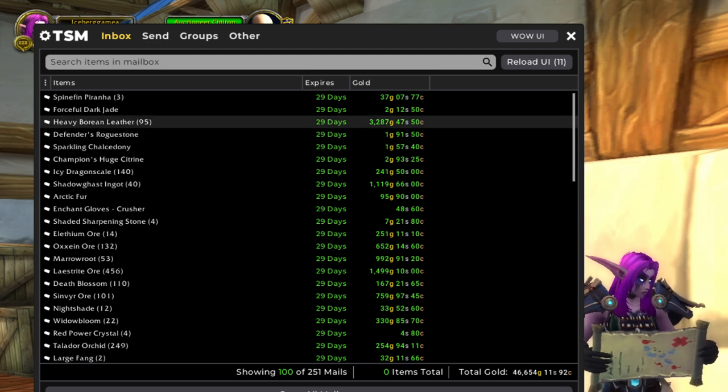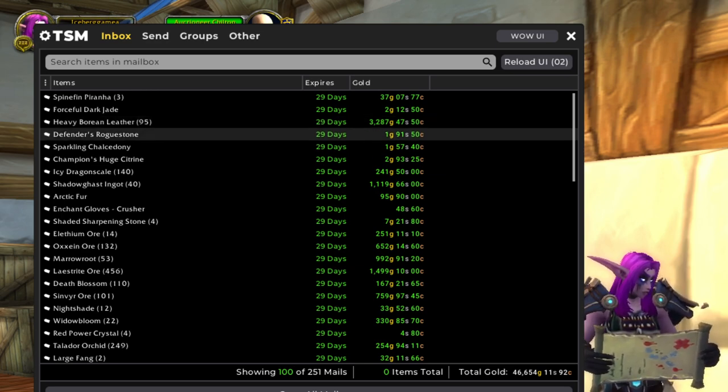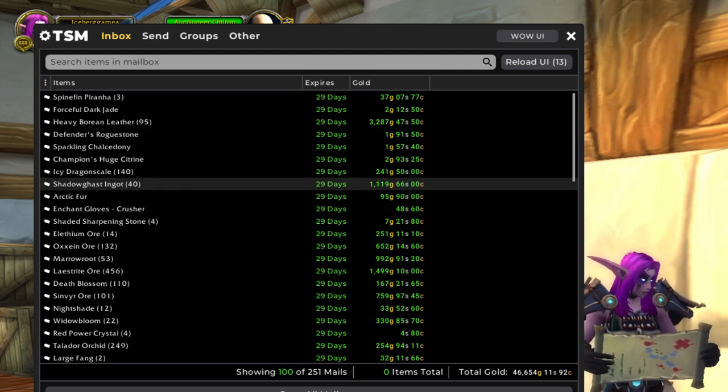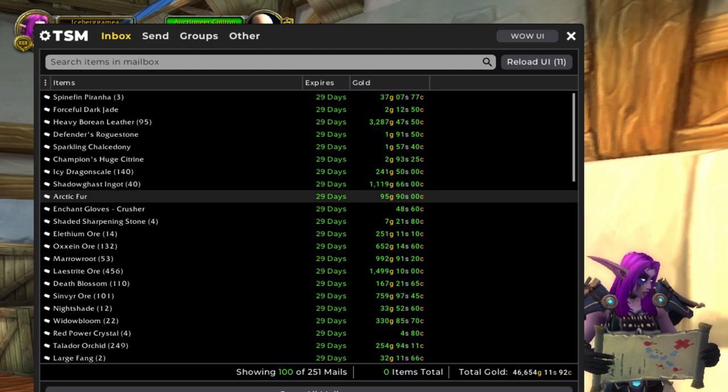Starting things off right away, we've got some heavy boring leather from our dragon farm. The heavy leather is still okay — it's not where I would like it, but it is still worth doing in my opinion. And then I did a shadowgast ingot flip this week. The price on the ingots finally came up, so that was profitable.